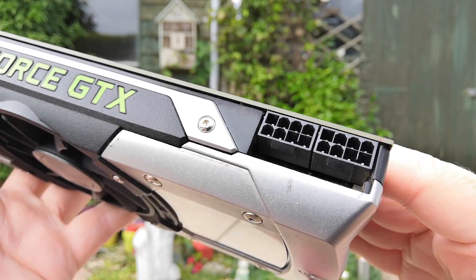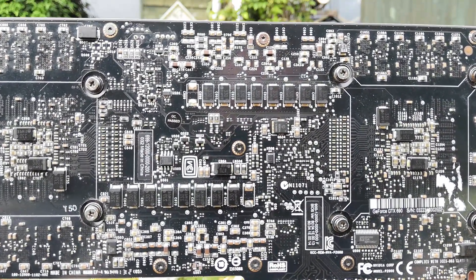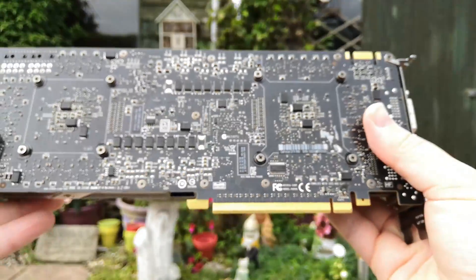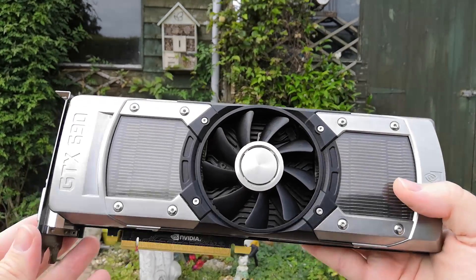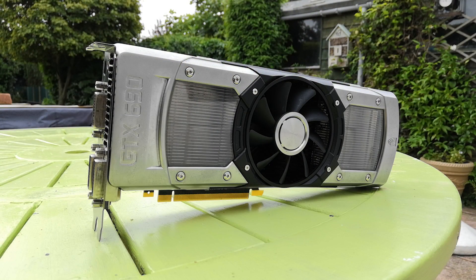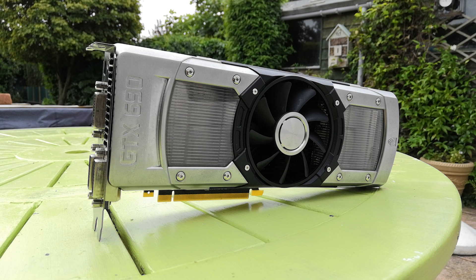At $999 it was once the most expensive consumer card ever, and because it required two GTX 680 GPUs to build — which on their own were selling like hotcakes — the 690 was scarcely available. Speed-wise we have a 915MHz core clock, 1,500MHz memory clock, a 1,020MHz boost clock, and 2GB of VRAM per GPU. It's big, it's power hungry, but it's fairly cool and relatively quiet. So what can it do as far as modern games are concerned? Let's jump into some AAA titles.